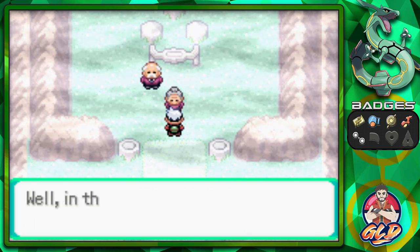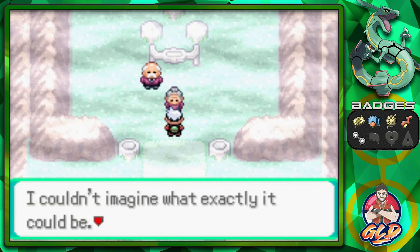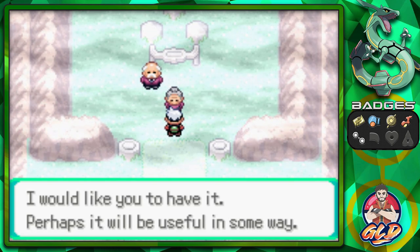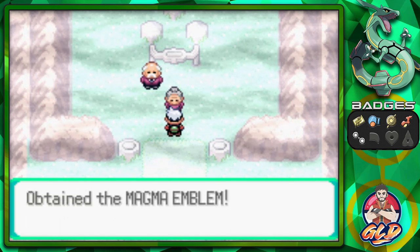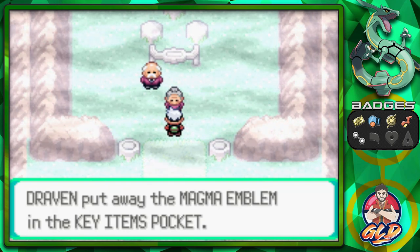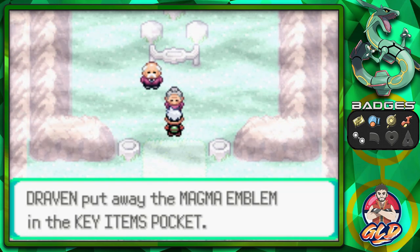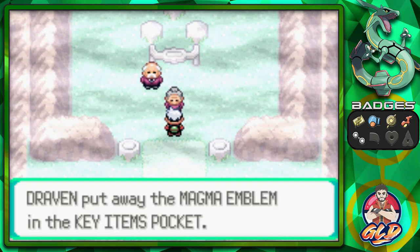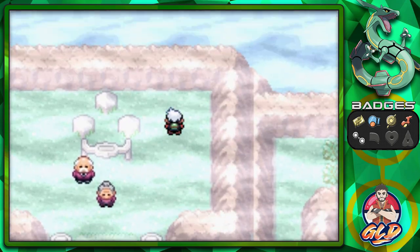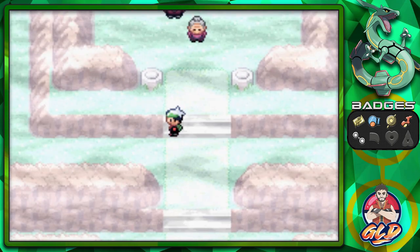The elder says: 'Not only the Blue Orb, but even the Red Orb has been taken. The Blue Orb and the Red Orb must never be separated — they belong together. What are those men trying to do with the two orbs? Team Magma came and took the Blue Orb first. In their haste they left this behind — I'd like you to have it.' And we receive the Magma Emblem, which relates to a lone Team Magma member we found at Jagged Pass a few episodes ago.